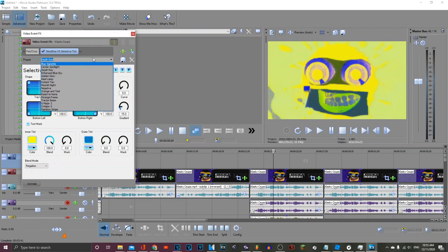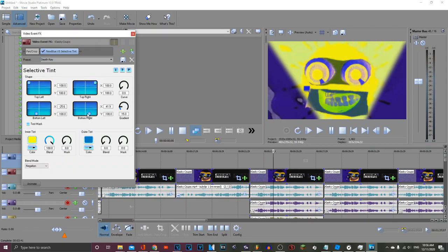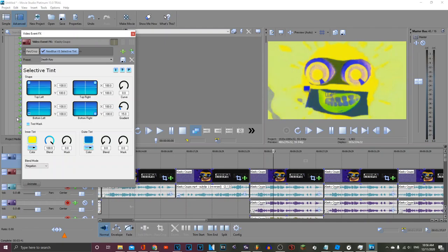I found a way to make G Major 2 on Vegas Movie Studio Platinum 13. There is a preset in Dooboo V5 Selected 10 called Death Ray. What you do is — see this shape? Just put the points to the side, and voila, it's G Major 2.